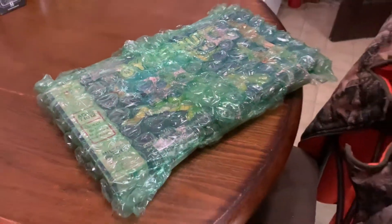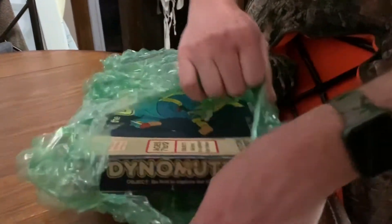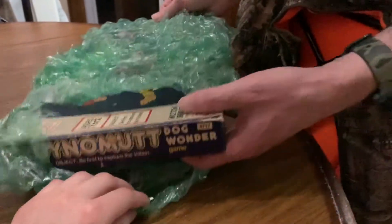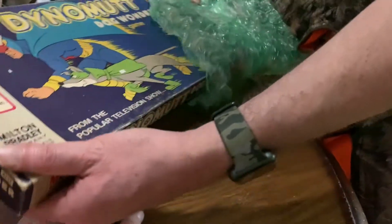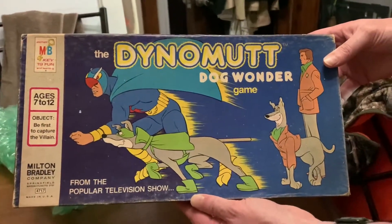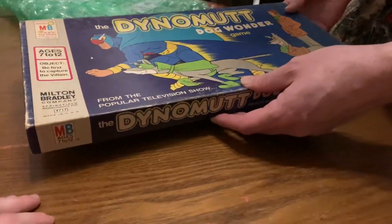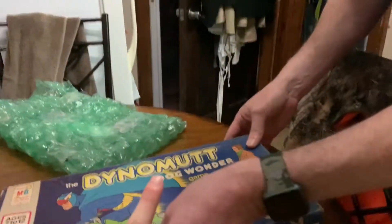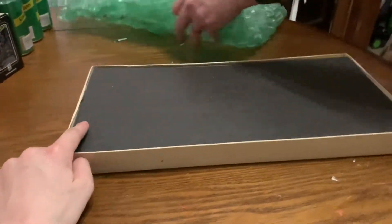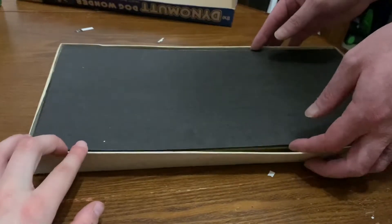We're about to unveil something here — it's a board game I got on eBay a couple years ago. This is definitely retro right here. It's an old, old game. I'm popping the box open. Let's look at this: Dynomutt Dog Wonder game, ages 7 to 12. I'm a little out of that age range, but let's check it out. Made in the USA, so you know this is an old game. This makes you want to watch Scooby-Doo instead, but let's open the board and see what it looks like.